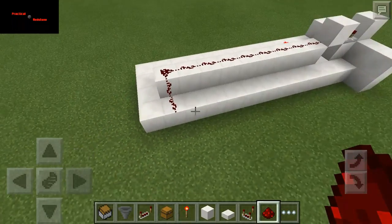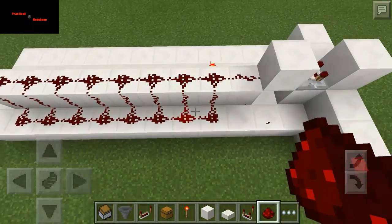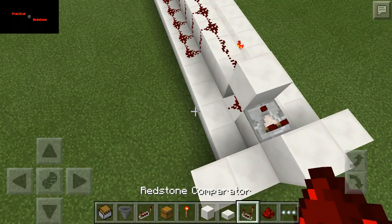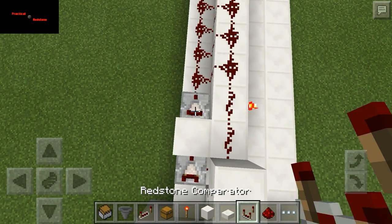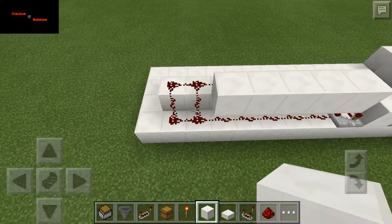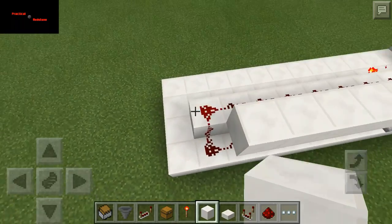We'll go ahead and just put these all down and cover it up or separate them. That one doesn't get it, that one doesn't either, but we'll drop redstone there. Put our comparator here, put a block here. You're doing this just because of spacing — that's the only reason. Do the two comparators there. You can see over here we got one, two, three, four, five, six, seven, and then up is eight.